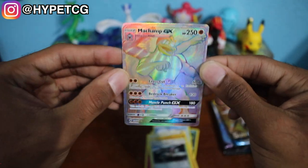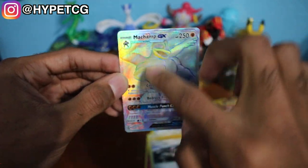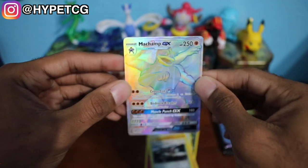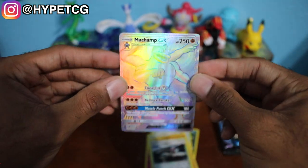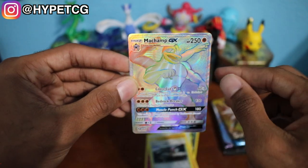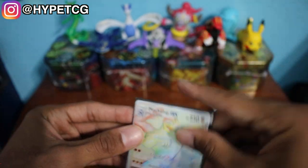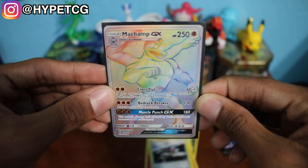And last but not least we pull a Secret Rare right off the top — a Machamp GX! Oh my goodness, that texture — I can't get over the Secret Rare texture. Look at that shine on that thing, looking all bulky and stuff. He actually looks a little skinny in this picture. The first pack brings us some nice luck. Here it is — Machamp GX. Let's throw that in the back.